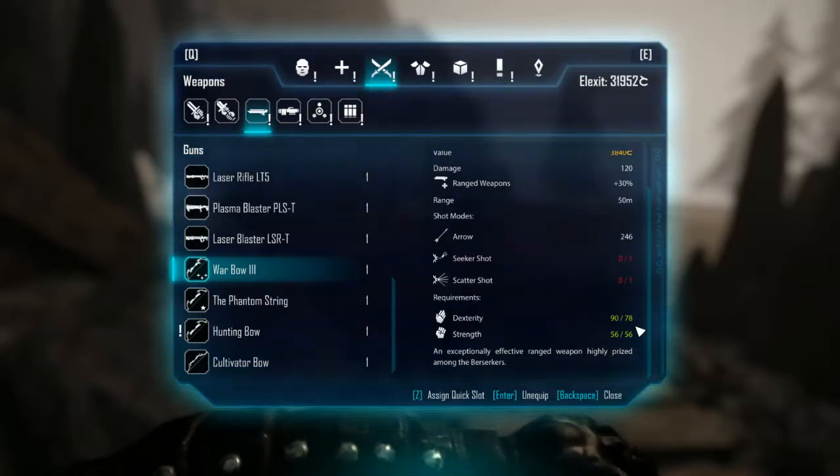Once you get above 61 of an attribute, it takes five attribute points per point. So to go from 61 to 62 it'll take five attribute points. If you gain one level, you can only put two attribute points into dexterity. So putting this ring on gives you 10 points — that's a lot of levels it's going to save you. And there are other dex things like swords and whatnot, so that's why I feel this is the most useful ring in the game.